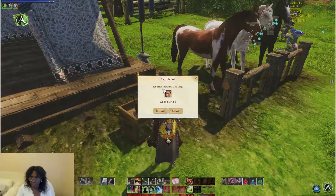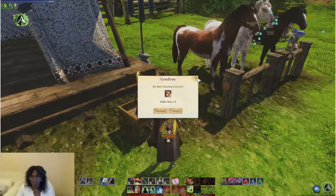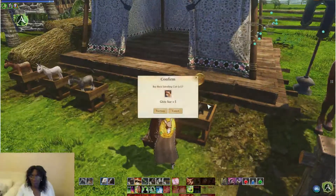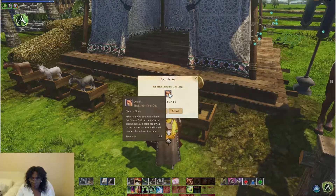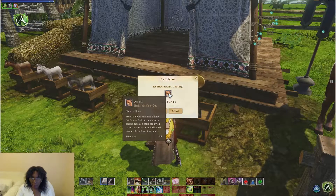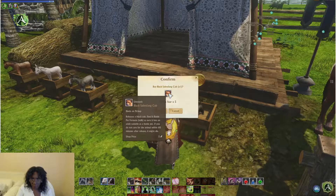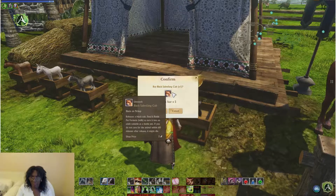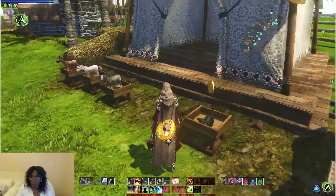The black sabre fan cub only costs five Guild of Stars. It releases a black cub — feed it battle pet formula milk to turn it into an adult suitable as a battle pet. If you do not care for the animal within 60 minutes after release it might die. Interesting.